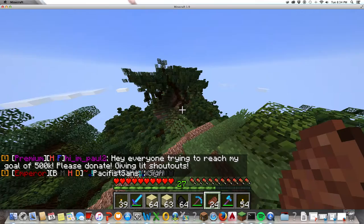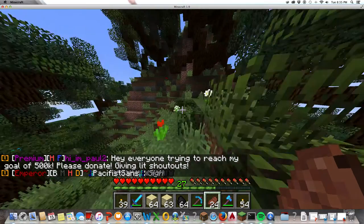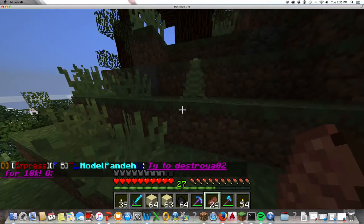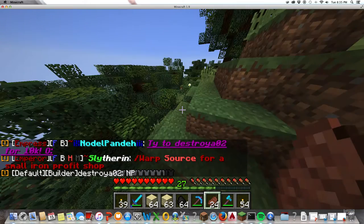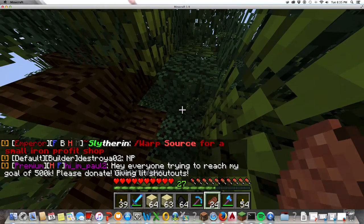The forest is where you find the best unclaimed houses because nobody finds them there. Also be careful about mobs — I think it's because everyone has spawners that fewer mobs spawn normally, but sometimes they'll just pop out of nowhere.